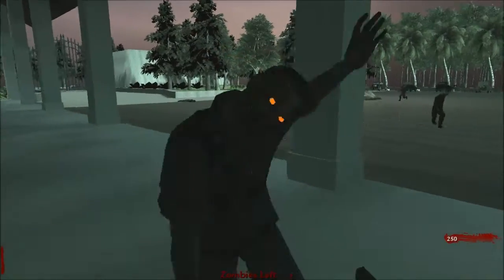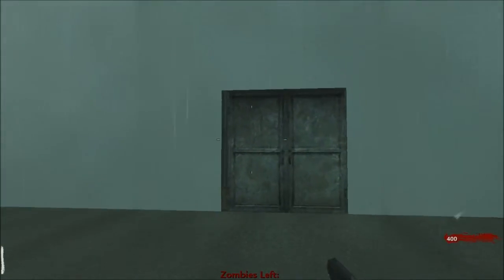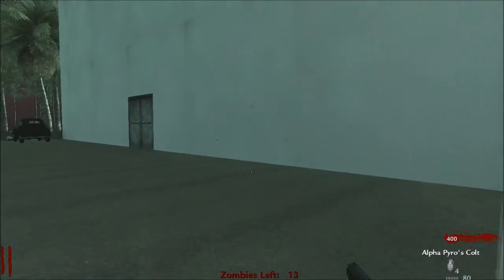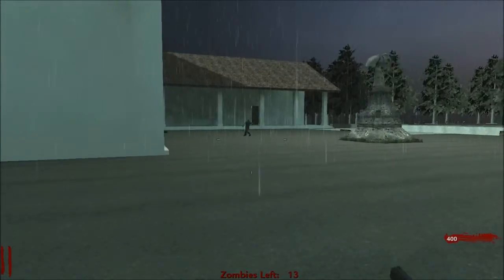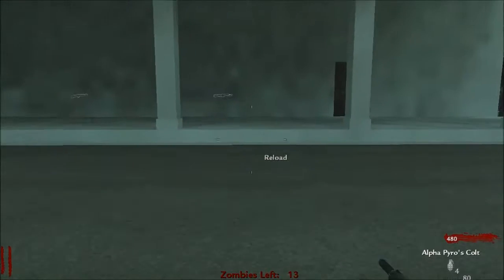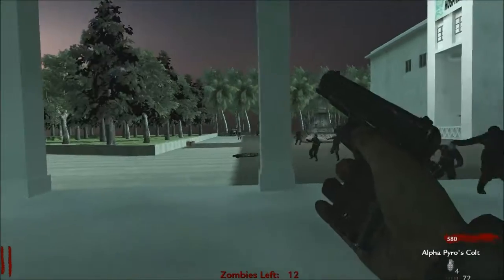It's called Old Hospital, I think. It looks pretty good, not gonna lie — a lot of space, which I love. There's a pistol called Alpha Pyro's Cold, that's cool. I'm checking out some doors over here. Oh, I almost got stuck on a spawn. This door here is 1,500, sweet — we will get that.